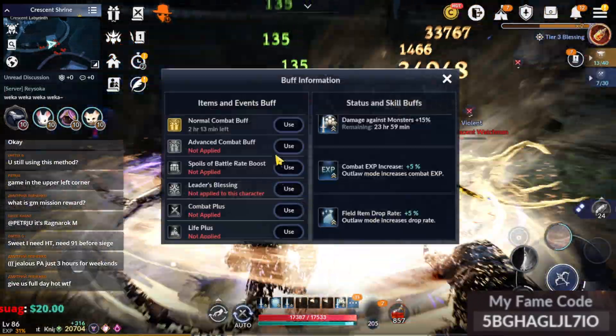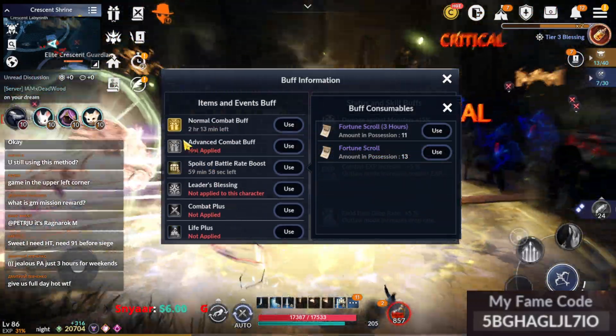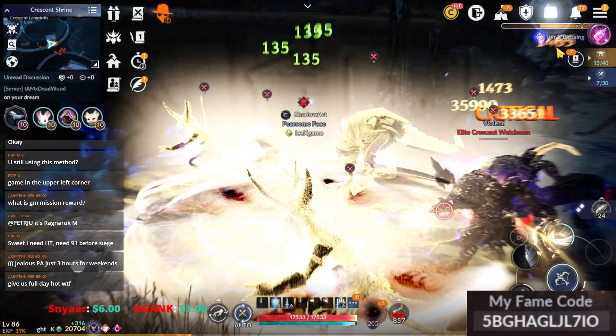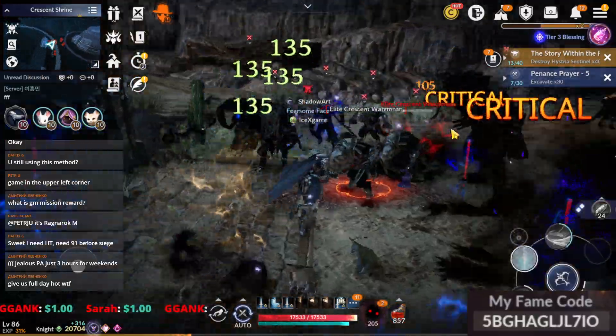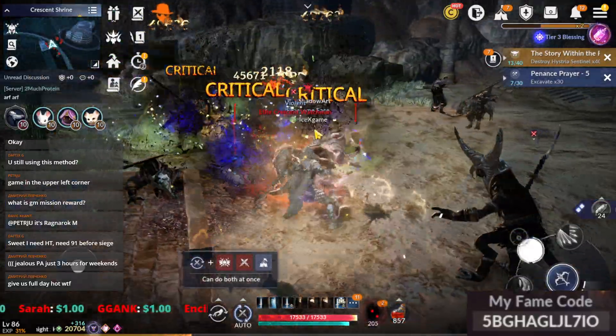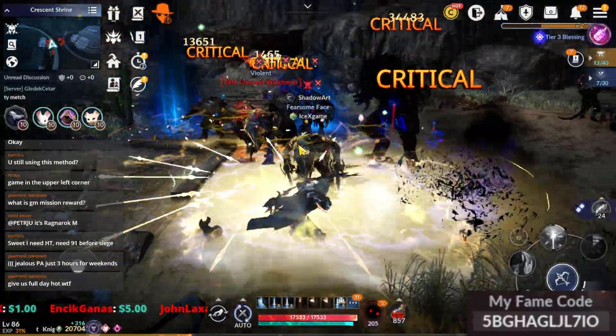Don't forget to activate this buff, and activate other buffs depending on your preference. Next one is going to be Larkstone. It's a new variant map — that's very good. The increased variant monster EXP is very hard in the killed map.